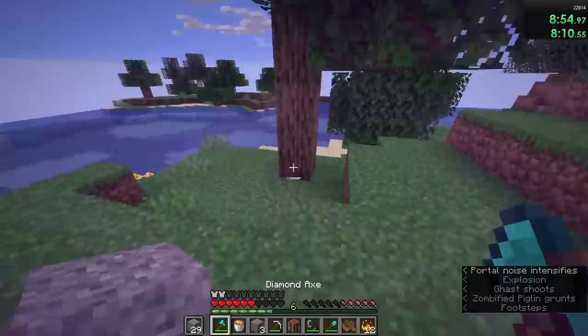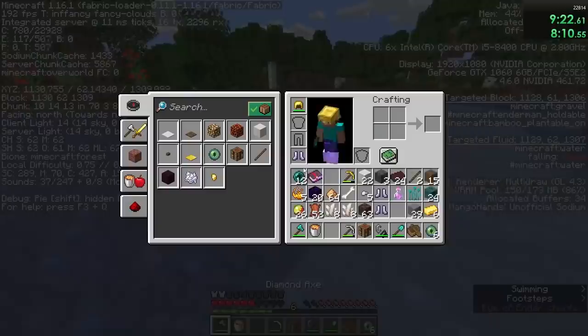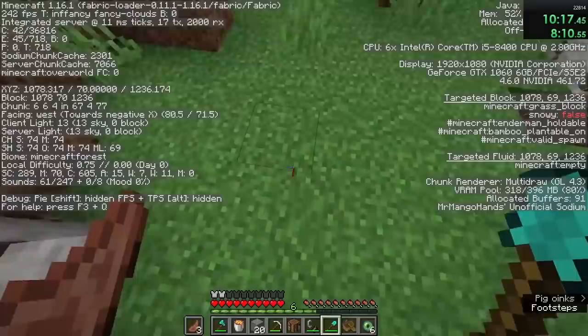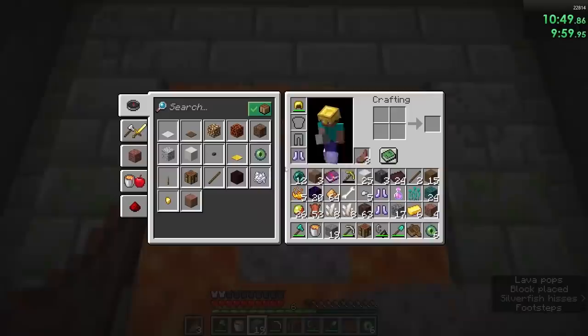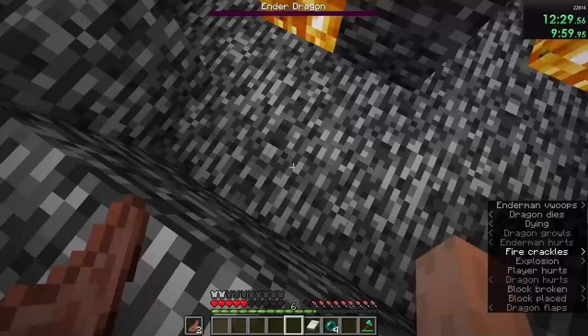In the overworld, he threw two eyes to gauge how far away the stronghold was, and the angle change between the two throws was 15 degrees. A little over a minute after going through that blind travel portal, he was digging down for the stronghold, and at just over 10 minutes — a minute faster than two-letter name's run — he was in the end. As soon as the perch started, he prowled to the center fountain and pulled off a one cycle in 5 beds, securing the world record and the first ever sub-12, with a final time of 11 minutes and 50 seconds.